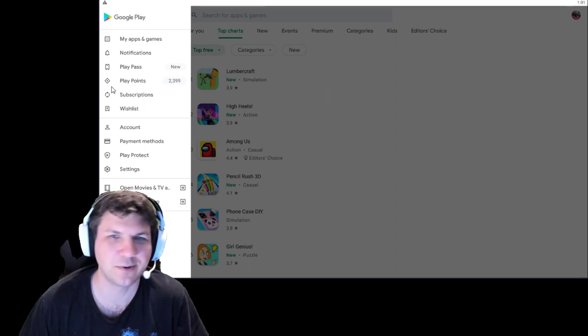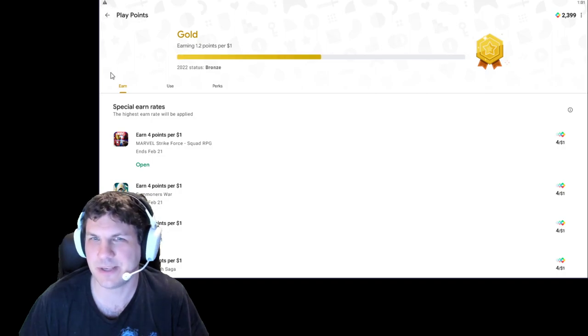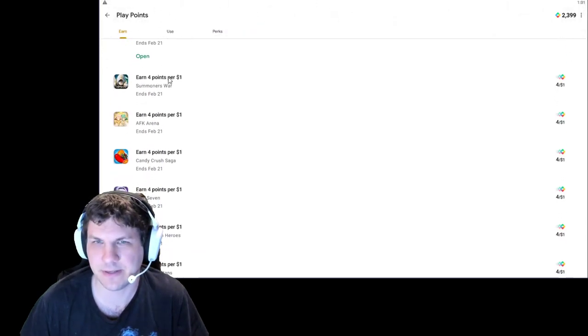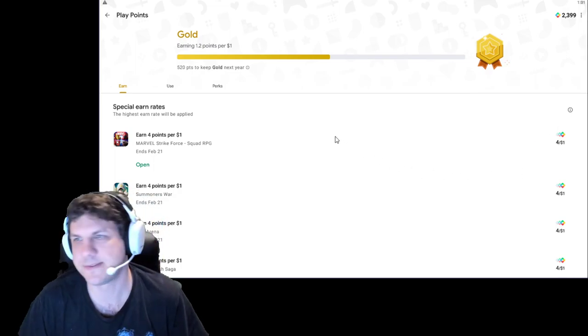Apparently when you buy stuff on Google Play, you get these points. I knew that part, I just had no idea what to do with them. So you click on the menu and go to your Play Points, and then it'll show you how much you've earned so far. You can see what games you may play. It'll probably pop up here at the top, and it'll tell you how many points you get per dollar spent.